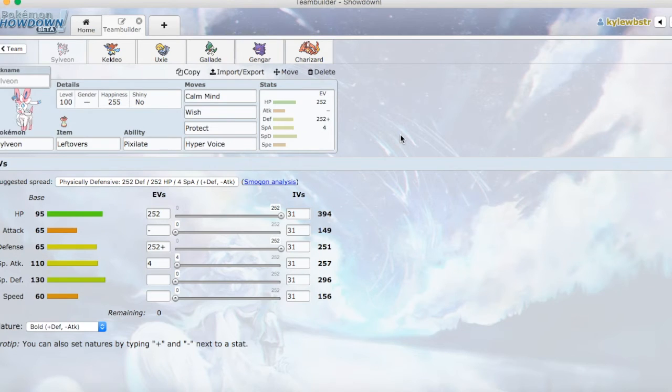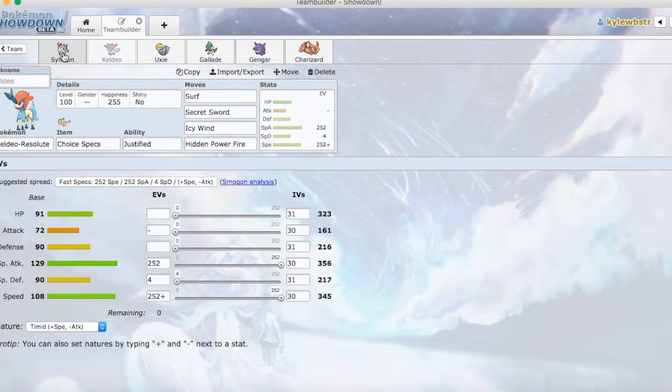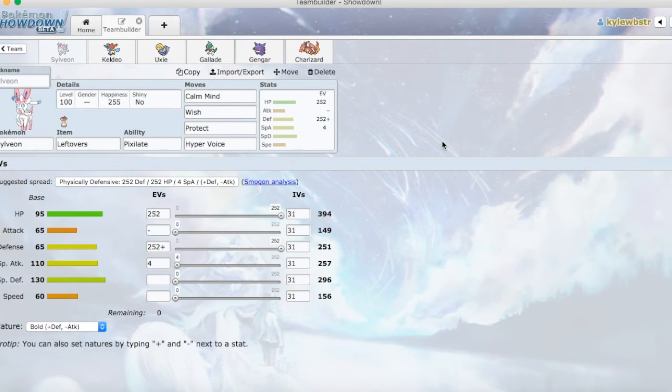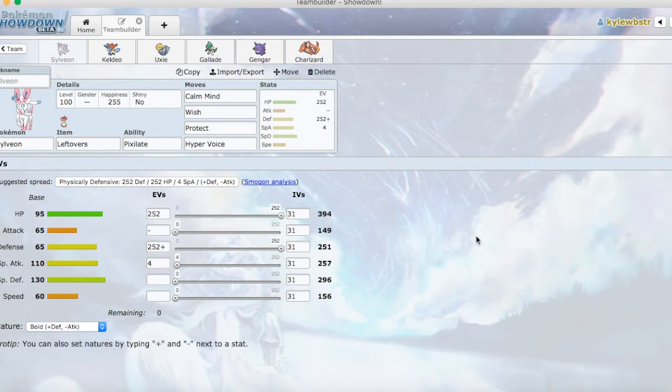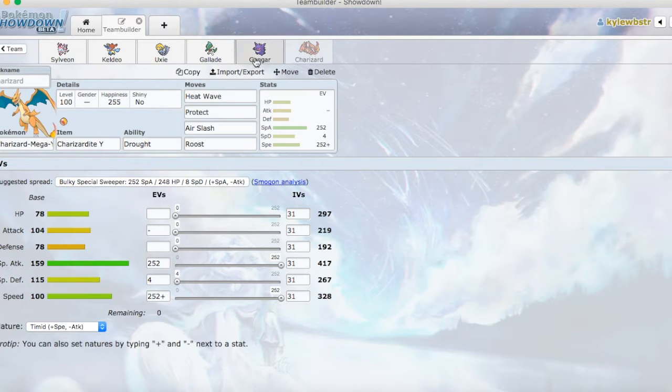And then we're going to end things with Sylveon. Sylveon is Calm Mind, Wish, Protect, and Hyper Voice. It's funny because Sylveon and Ooxie seem to come on a lot of my teams. The reason is I'm in a GBA-like league called the Pokemon Battle Association — the PBA — and those three guys are a part of my team, so they're already made and ready to go. Sylveon's here to pass the Wish off — I'm using it for himself. It does have Leftovers with the Pixelate ability. It is a defensive Sylveon.